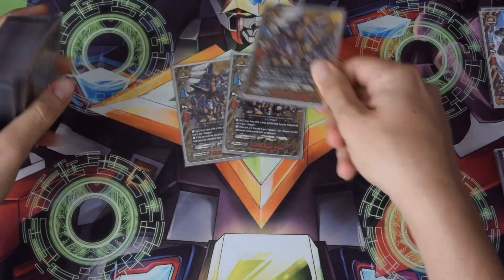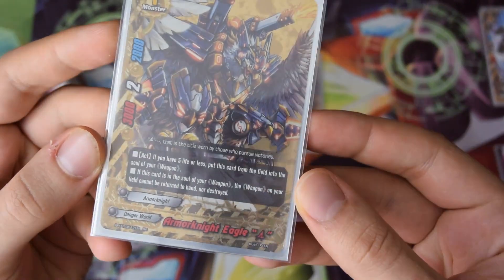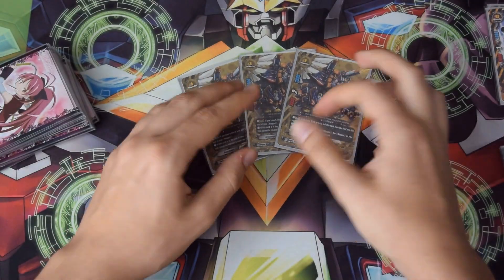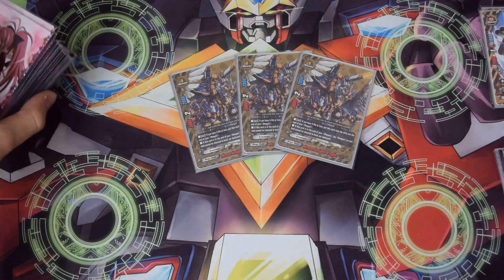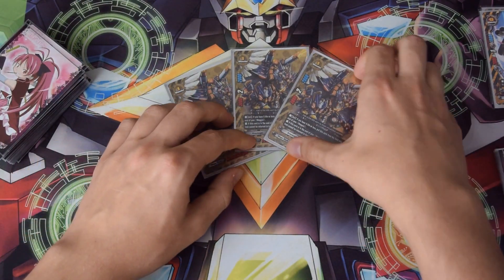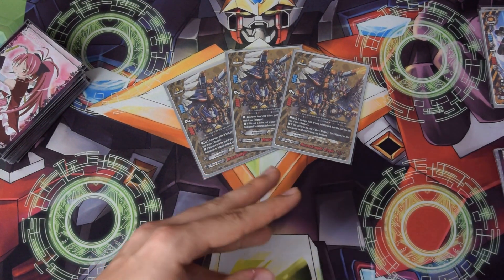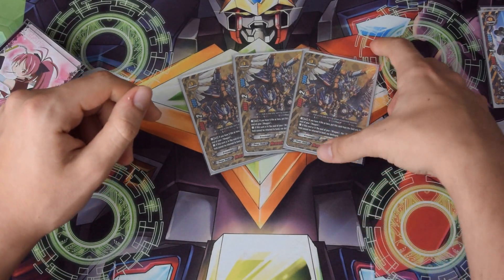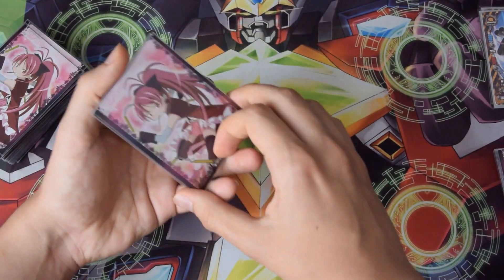Moving on to the rest of the size ones — I play three Armour Knight Eagle Ace. His skill: if you have five life or less, put this card from the field into the soul of your weapon, and if this card is in the soul of your weapon, that weapon cannot be destroyed or returned to hand. He's a 3-2-2 so his stats aren't incredible, but the skill to prevent your weapon from being destroyed is so good against anything that can destroy weapons. I wouldn't put him at four because that clogs too much space, and not at two because that's not enough. Three is a perfect number — usually you mill into him and that works well.